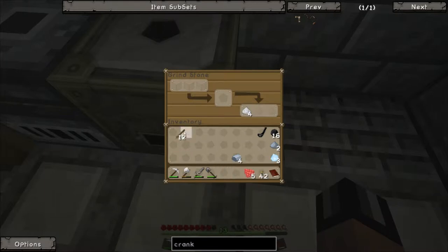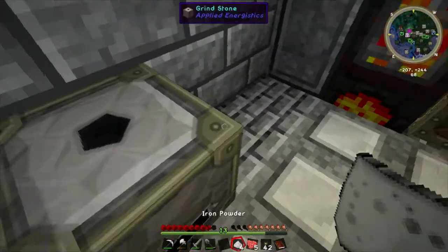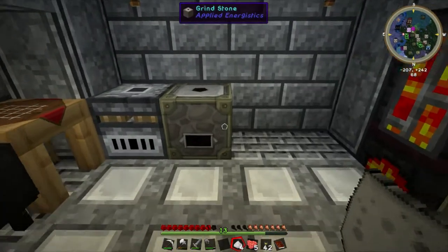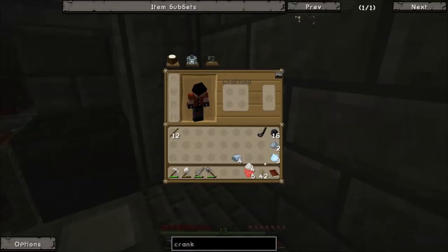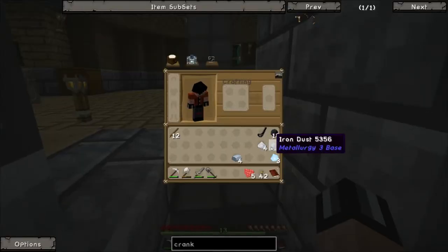So things we've learned: the wooden crank breaks if you run out of things to crush. Fortunately, the only time you'll run out of things to crush is when you've finished. The grindstone and crusher both produce a similar output — they've got different names because they're from different mod packs — but they should both smelt up into iron bars.